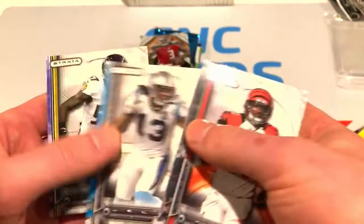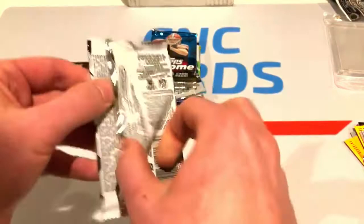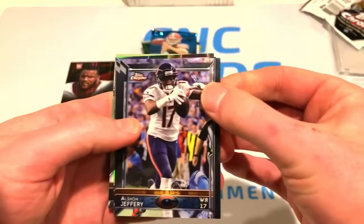Moving on to the 2014 Strata pack. Got a rookie for Anthony Thomas and a rookie for CJ Mosley for the Ravens. Now we've got 2015 Chrome - Alshon Jeffery with the Bears.